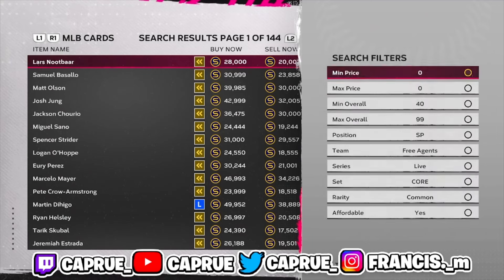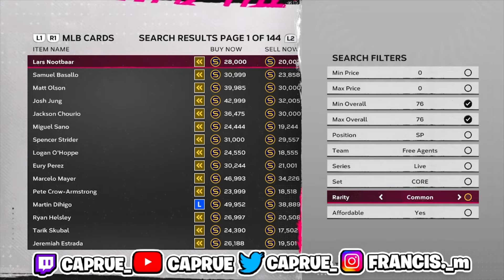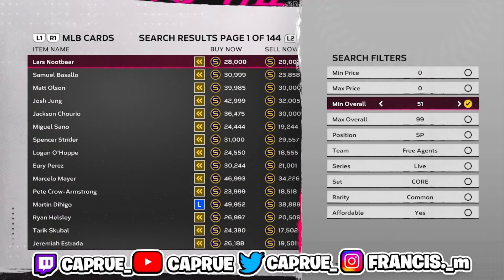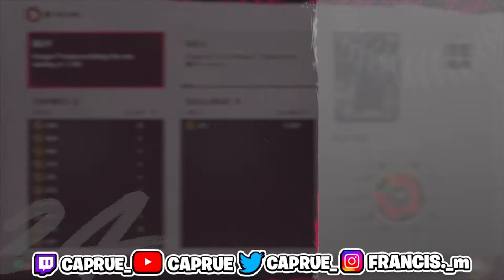My favorite method: go to Marketplace, then MLB Players, then Filter, and set it to 76 overall. This is basically the exchange method — that exchange method never dies. Even when you get a trash pull, hold on to those cards because most of them get upgraded. You want to get these 76 overall silvers as cheap as possible.